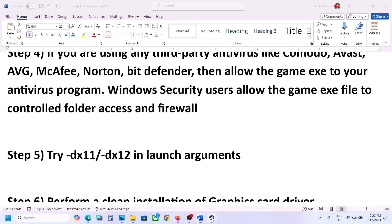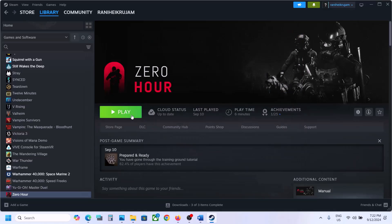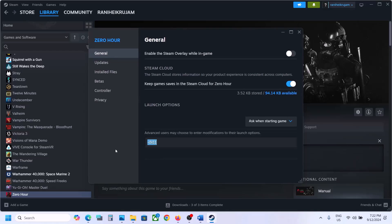The next step is to try DirectX 11 or DirectX 12 in launch options. Right-click on the game, select Properties, and in the launch options type '-dx11'. Close, launch the game and check. Still not working? Right-click again and type '-dx12' instead. Launch the game and check. Still not working? Remove the launch option and follow the next step.